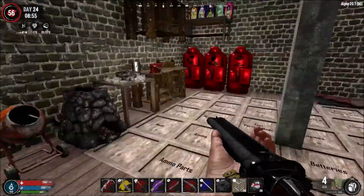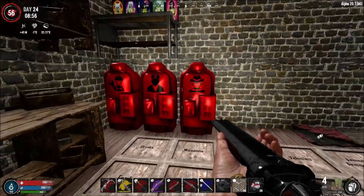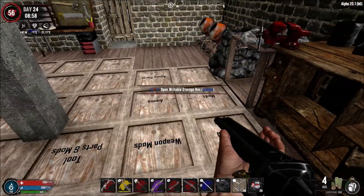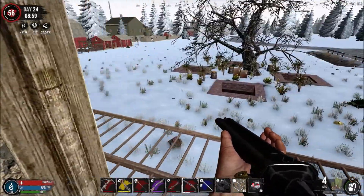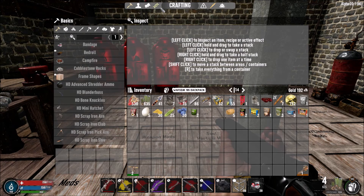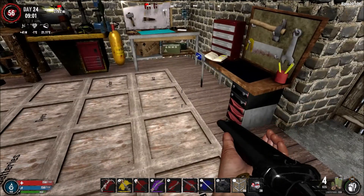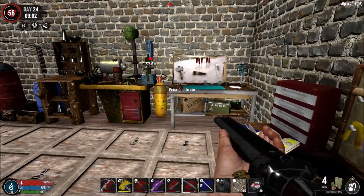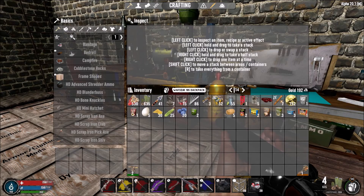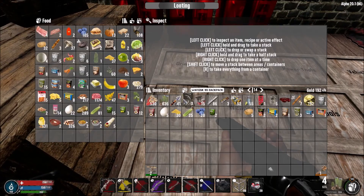We have an HD double barrel shotgun because we finished the psychopath class. The psychopath class is where you kill a ton of animals - after killing 100 animals you then had to kill zombies, and that actually went really fast. I thought we'd need HD weapons but I just killed them with the double barrel and that was enough. I've put the double barrel with my pump shotgun over there.